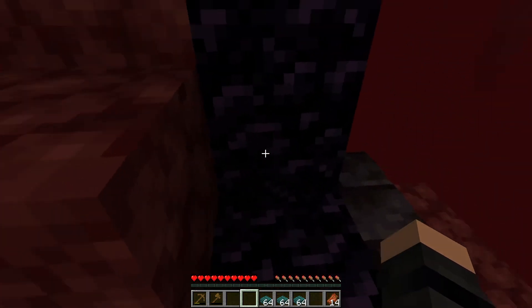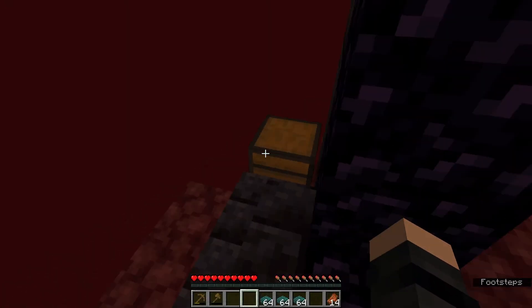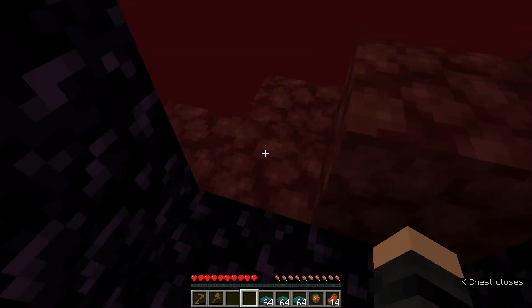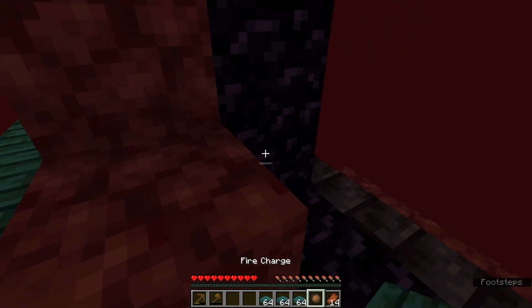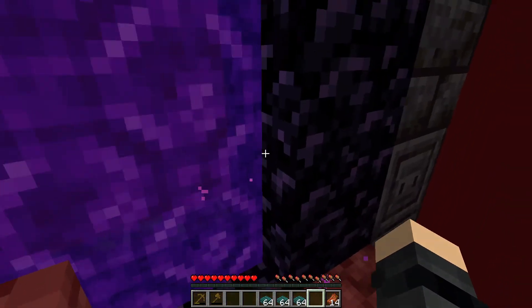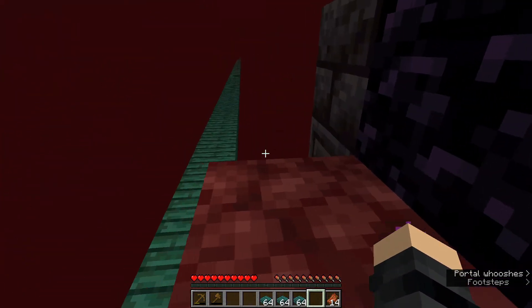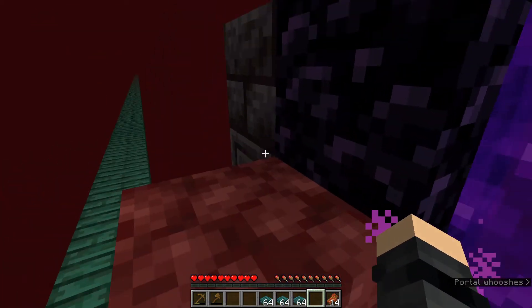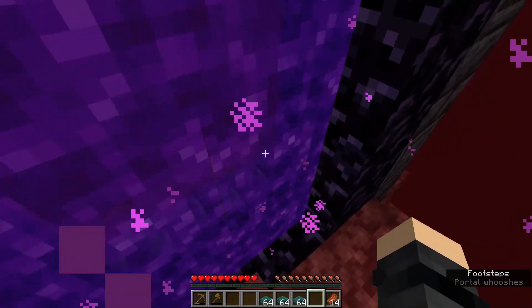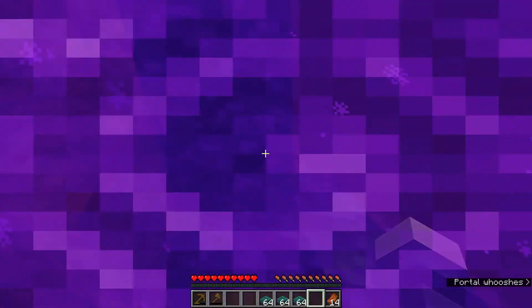Just got to get over here safely. We can do this — professional Minecrafters, get yourself together. We have a fire charge; I imagine that is for lighting this portal up. There we go. I want to walk off the edge here — we've got some gold blocks up there. I'm actually tempted to mine those; I might come back for those because I can make some armor out of that.